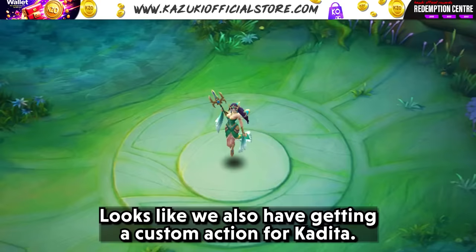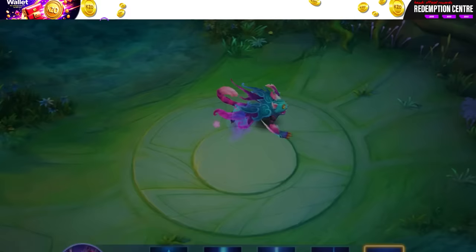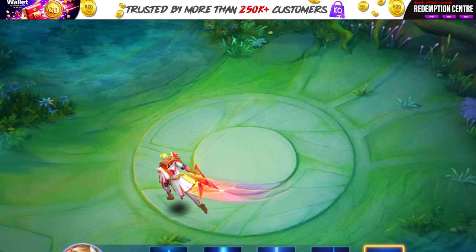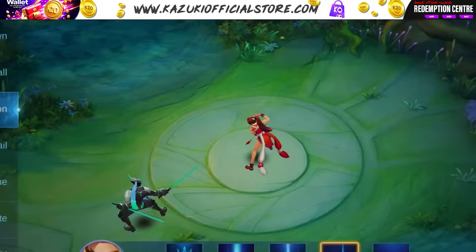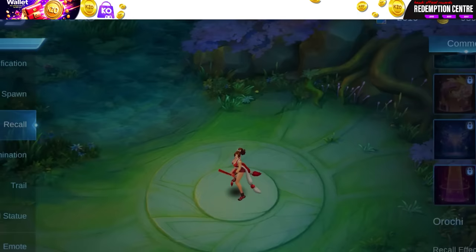Looks like we are also getting a custom action for Kadita. Here are the upcoming Starlight trail effects. Next we have the new kill notification for KOF and Starlight. And finally we have a new spawn effect and the KOF recoil effect.